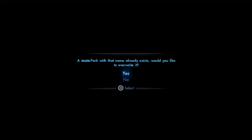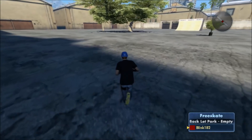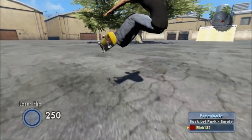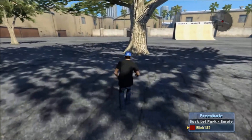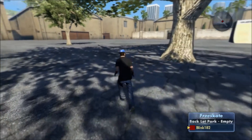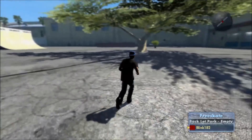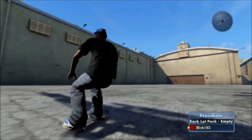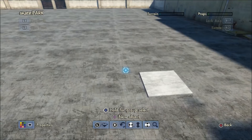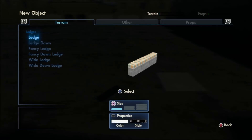So now if we save our park and come back to it — I'm now actually playing online — you can see the tree is still where I placed it. We've had control over it; it's not gone massive, not gone under the ground or into the sky. This is another large item, and so is the quarter ramp over there, and this tree as well.